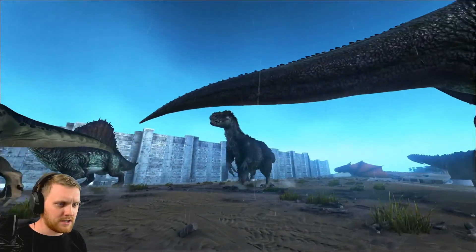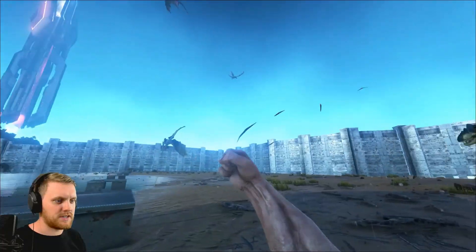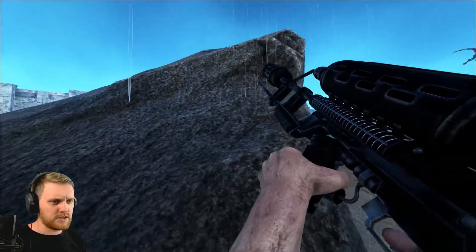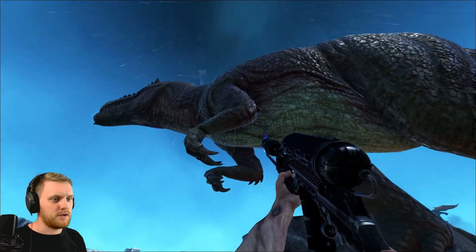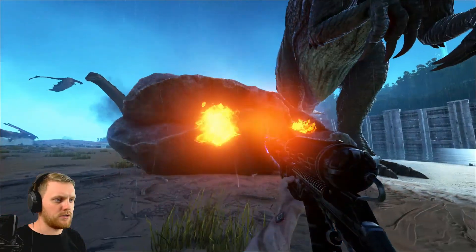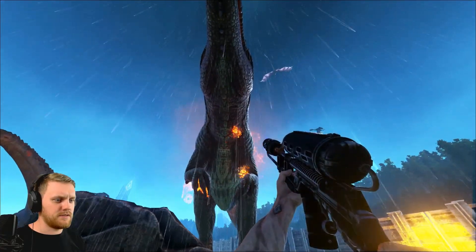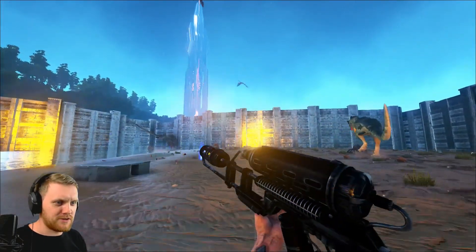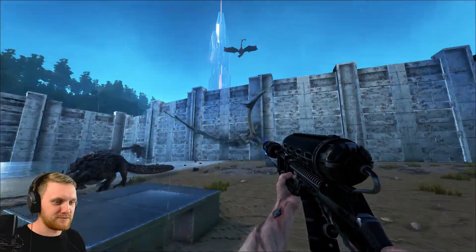It does seem as though these larger predators have something of a pact going on with one another. We do have a rock golem here who's decided to chill out. Let's give him a punch, maybe a little spark to encourage him to get up. Looks like the giga's come to say hello — and indeed that rock golem refusing to budge. The predators seem to have formed an alliance, and the wyverns have left probably to roost somewhere pleasant.